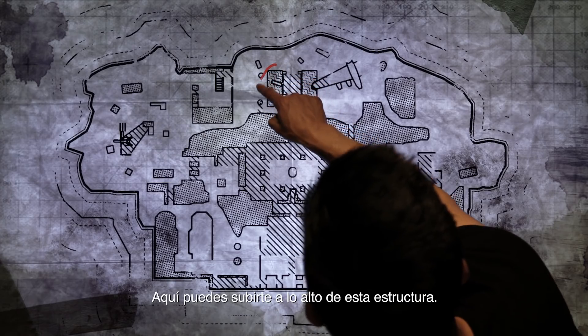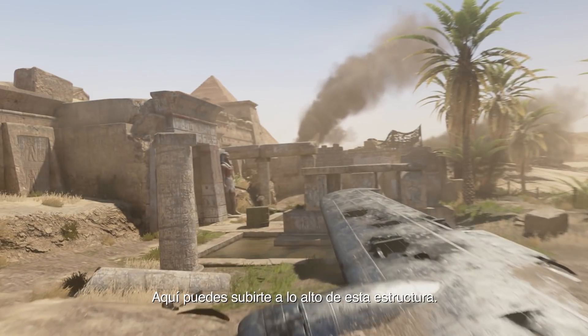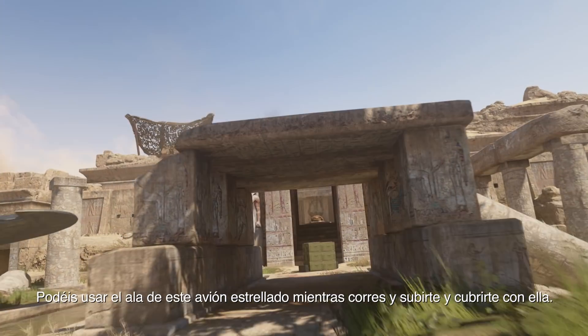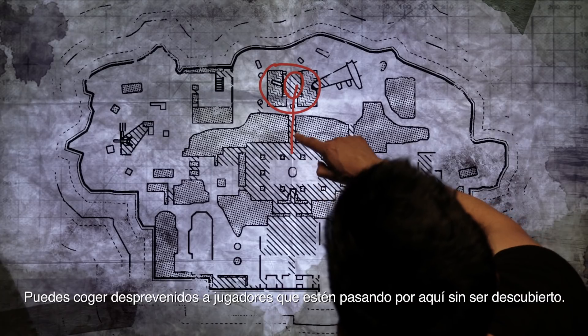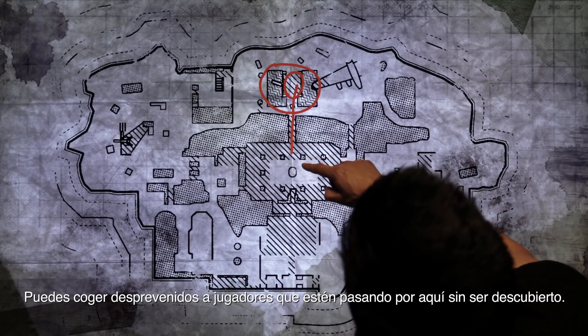One of the sneakier positions on the map is here at the Water Temple. You can get on top of this structure here — you can take this wing from a crashed airplane and run, jump, and mantle up onto there. From that position, you can pick off players that are running through here unsuspectingly.